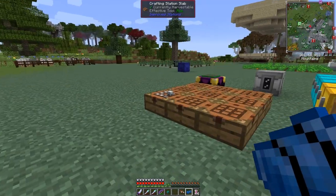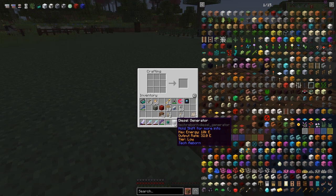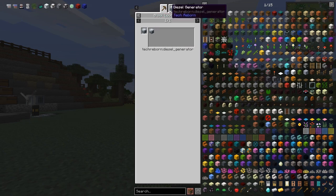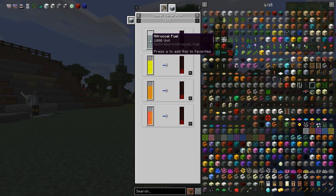I was going to make a diesel generator. If you right-click it you can see the different fuels it can use. Let me go craft it — it's an electronic circuit, a generator component, and some aluminium plates. We've got plenty of aluminium. The diesel generator is a low-tier machine producing 32 EU per tick maximum. The fuels it accepts include nitro coal fuel, nitro fuel, diesel, and nitro diesel.